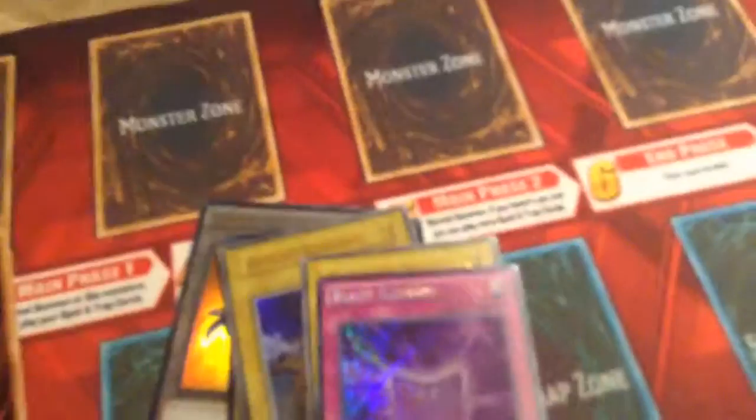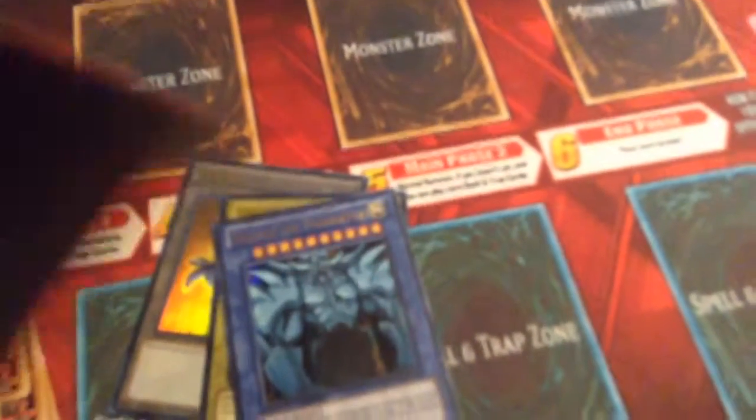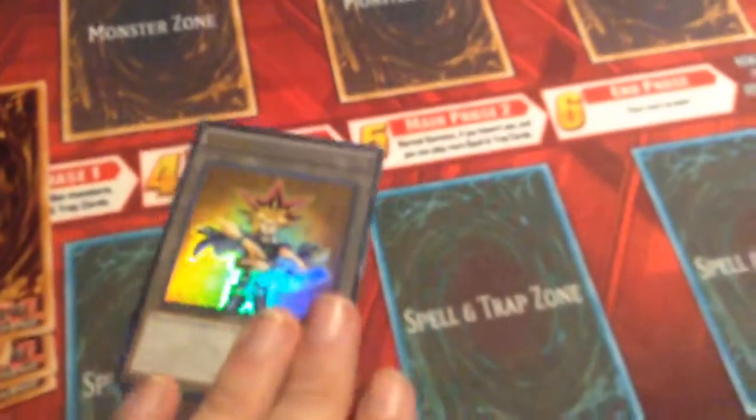Now to show you the promos. We have Electromagnetic Turtle — Secret Rare. Dark Renewal — Secret Rare. Black Illusion — Secret Rare. Then we have the Historical Cards, which are Ultra Rare, such as Set Sail for the Kingdom, Glory of the King's Hand, Slifer the Sky Dragon — one of the Egyptian God Cards — then Obelisk the Tormentor, The Winged Dragon of Ra, and of course a token with Yugi on it.